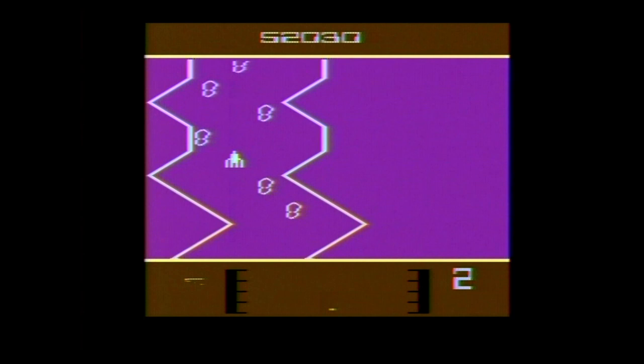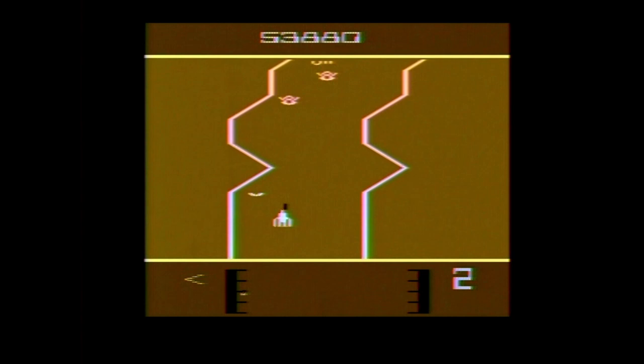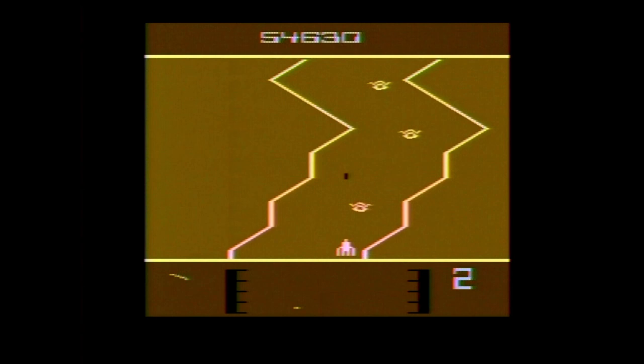In the first phase, you can shoot defense cells that look like arrows going from side to side for points. It is safe to let them pass. Phase two introduces blob-like blood cells. These are beneficial to the patient, so you want to avoid shooting them or crashing into them, otherwise you will harm the patient.